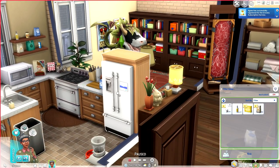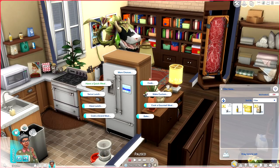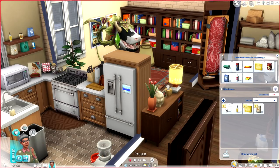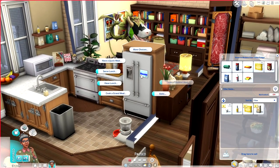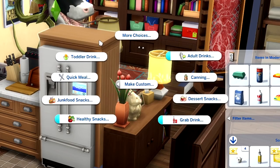Agnes has successfully registered for the grocery subscription service. If you want to cancel it, the option is right underneath the enrollment option. On the fridge, if you have custom recipes, ingredients, and harvestables, you will be able to click the 'make custom' menu, which gives you a wide array of different options. Depending on what you have installed, you'll have different options. For instance, she can make steak and eggs, biscuits and sausage gravy, or steak and potatoes.